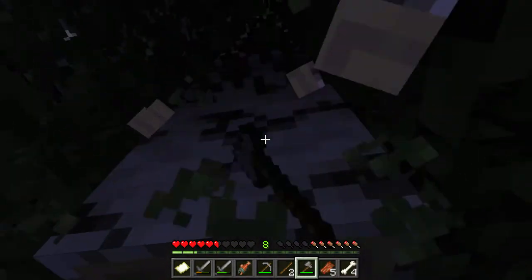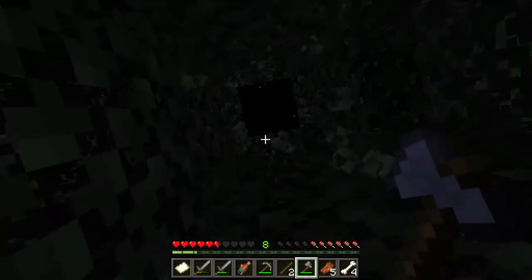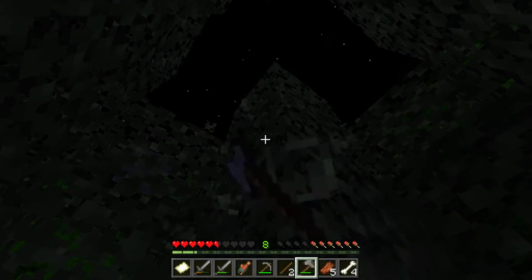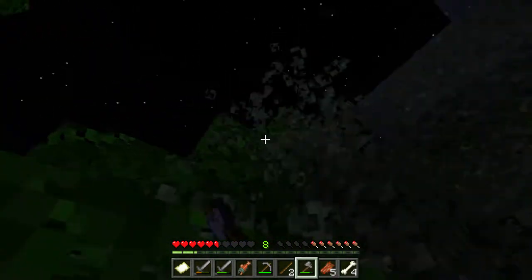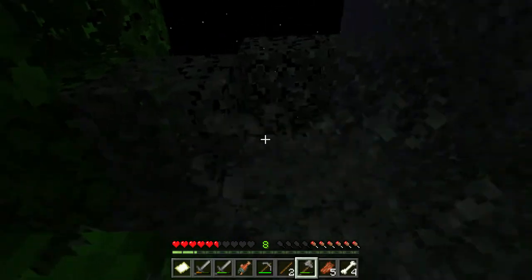Alright, so what we're going to do this episode is we're going to clear some trees and change our sheep pit into a proper sheep pen. Let's go do it. Okay, so we'll take care of this. Let's go.